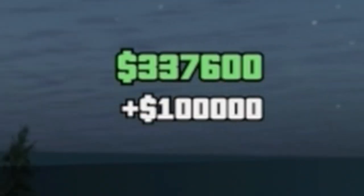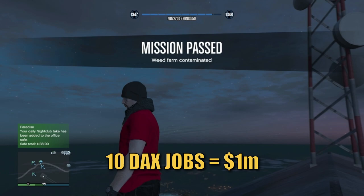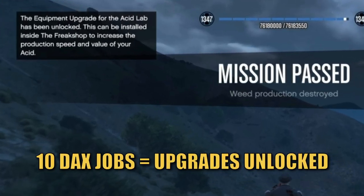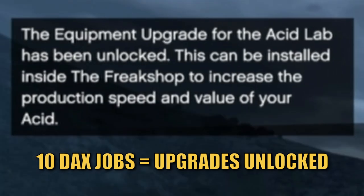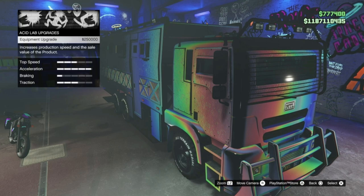These initially pay out $100,000 each as they are double money when they first launch, so completing all 10 will see you paid $1 million for the privilege. Once you have completed 10 of these jobs, you'll be granted the ability to upgrade your brocades, lab equipment and produce better stock faster.